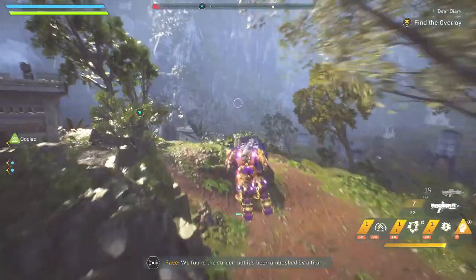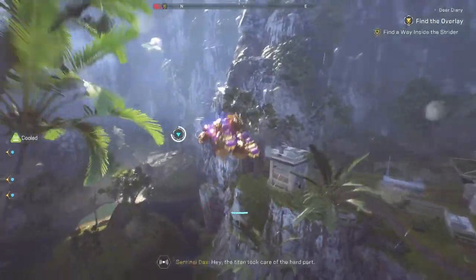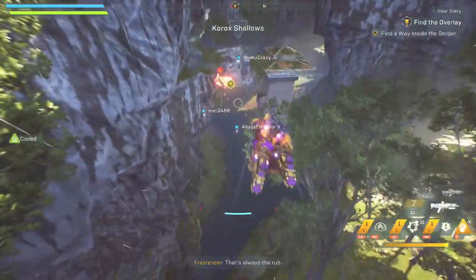We found a strider. It's been ambushed by a titan. Today is not a good day for striders. Hey! The titan took care of the hard part. Now you just gotta find a way inside without it killing you. That's always a rut.